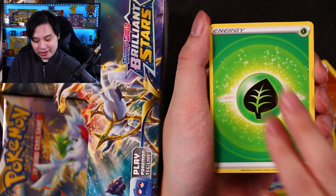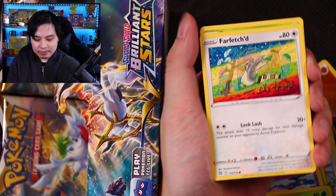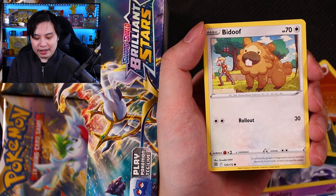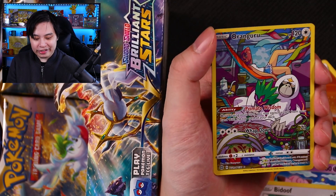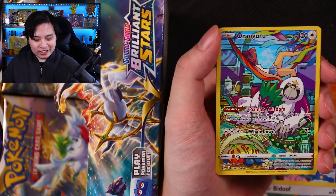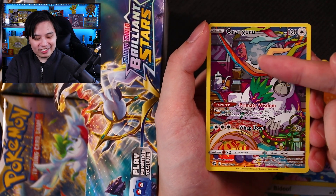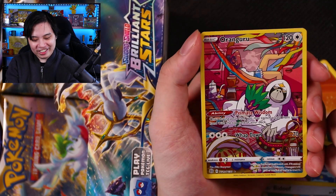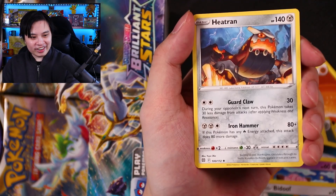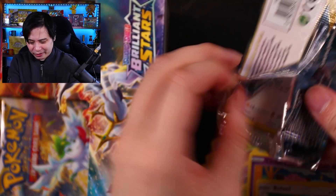We have a Grass Energy, Pachiritsu, Choice Belt, Luxio, Farfetched, Execute, Grimer, Fairy, a nice little Bidoof. And here it is — a Orangaroo! Look at you being a pimp, chilling out. Look at that — who dat? I feel like I should remember but I don't. I think it's Pierre. And we got a Heat Varan — Regular Rare. So it is inside the reverse slot. I saw a couple of weird packs here, very confused.